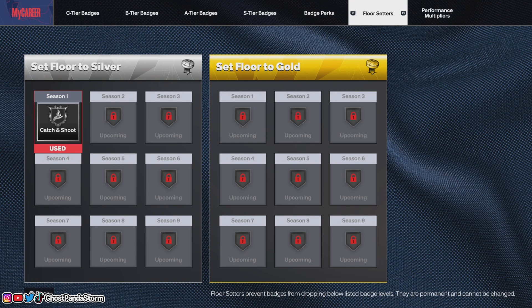There is one floor setter you can unlock each season for both silver and gold in NBA 2K24. Once you have a floor setter unlocked and choose the badge you want equipped for it, you cannot change it. Right here for my silver floor setter, I have Catch and Shoot — and I cannot change that. This is permanent for season 1. I had to wait until season 2 to unlock the next silver floor setter and choose another badge.